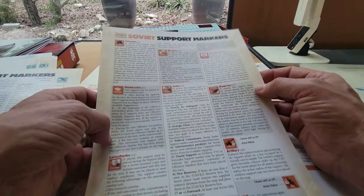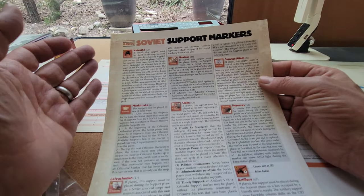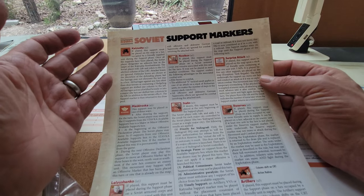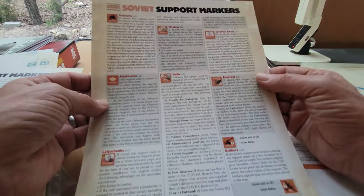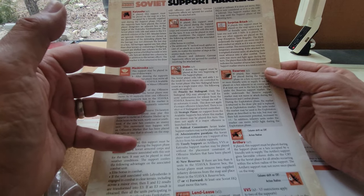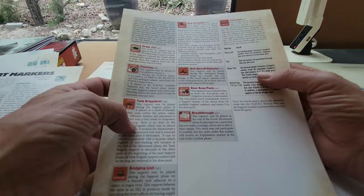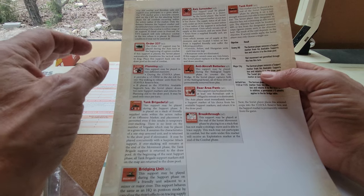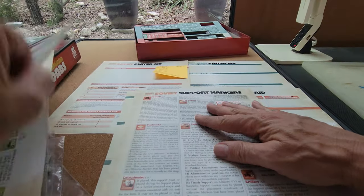Here are the tactical chits — or support markers, as the game calls them. The Katyushas, Novakov, surprise attacks — all of these can give you some benefit at a cost. I think this adds a lot of flavor to the game without adding a lot of rules overhead, and I like how that's been handled across all the modules in this series.